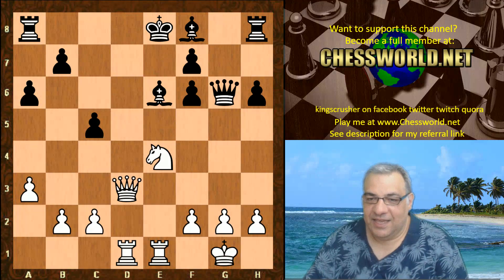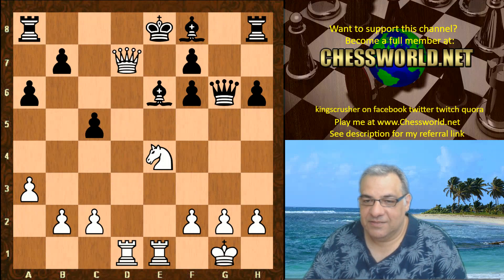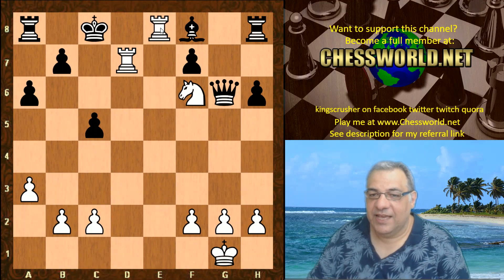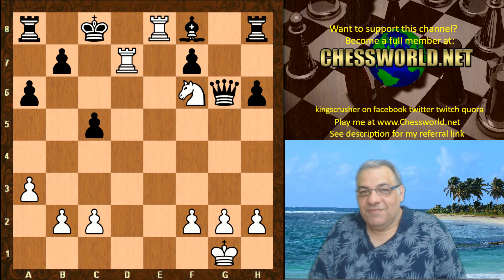This is ouch town. After Queen d7 check — only one move — Knight takes f6 double check, King d8, Rook takes d7 check forcing the king away from e8, Rook e8 checkmate. There you have it.